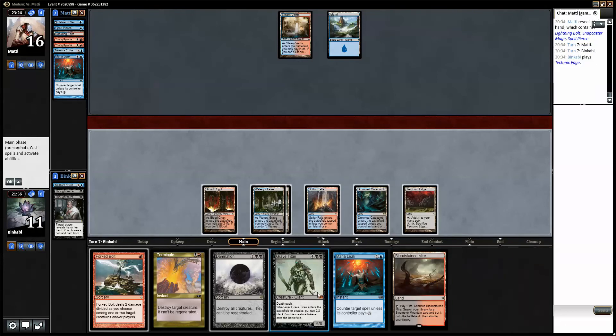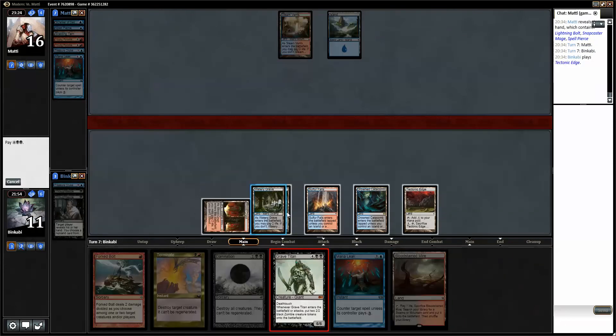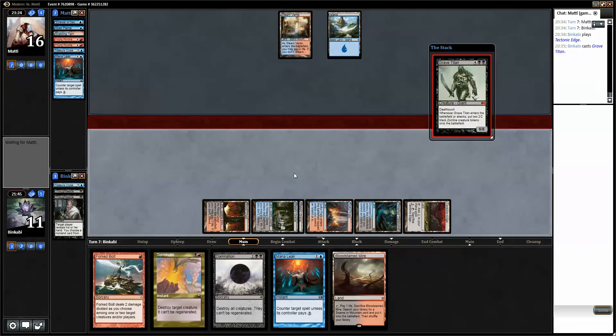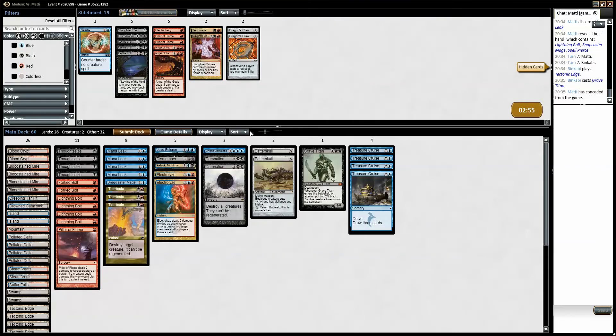Snapcaster, Bolt, Pierce — I think we'll just gamble on that he did not draw a Mana Leak off the top or a Remand. Nope, he did not. Alright, Grave Titan doing what Grave Titan does.